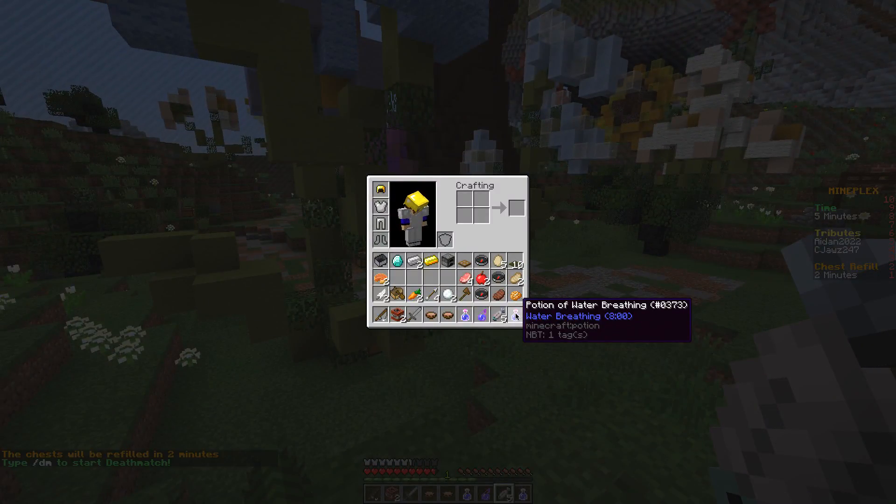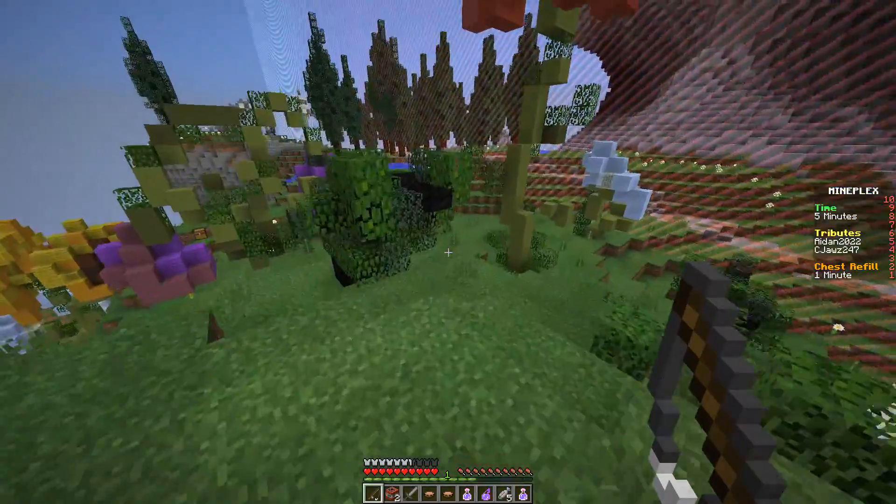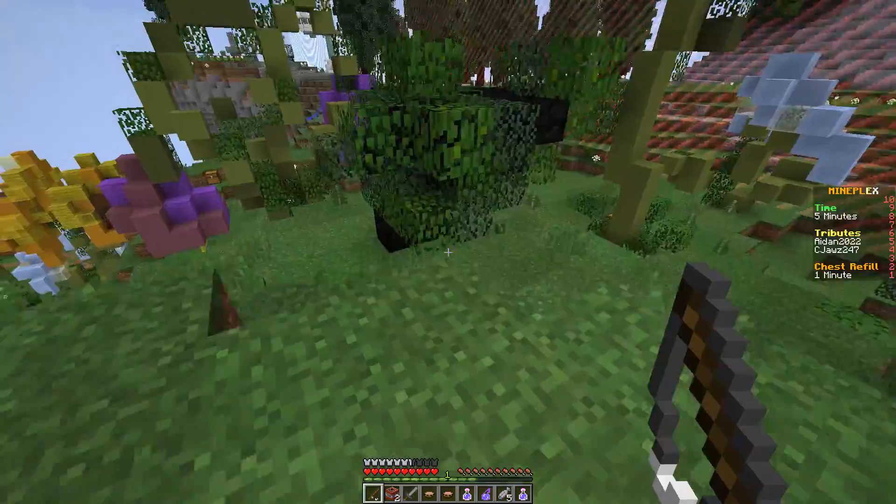So what you're gonna get from the brewing stand are three potions: one is a potion of water breathing for eight minutes, one is a potion of water breathing for three minutes, and one is a water breathing potion but it's a splash potion for three minutes. They're all kind of different, which is kind of cool.